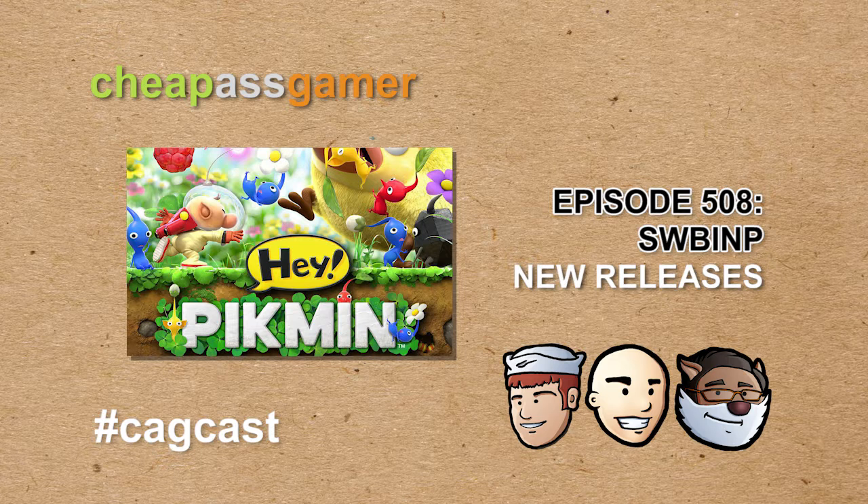Sometimes I lose track of Pikmin without realizing it, and then the screen starts flashing red that you're going to leave a Pikmin behind. But I don't know — I've got like 18 of them, I don't need the other two. After you get out of the levels there's a garden aspect where you can clear the garden by dispersing your Pikmin into it, though I haven't really figured out what that gains me yet.